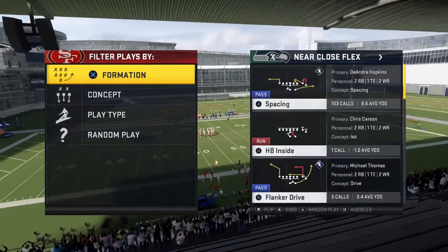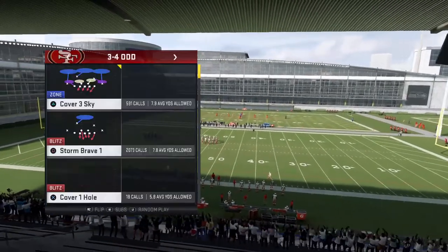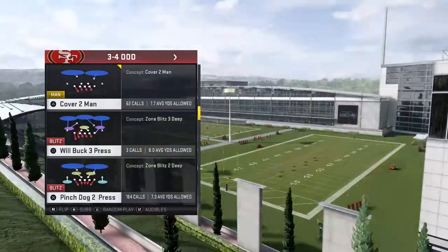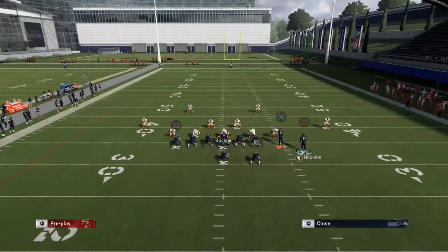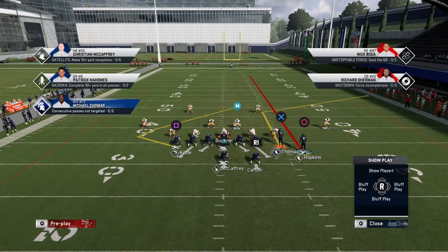Put the tight end in the tight end spot, the slot receiver in the slot spot, and make sure to have your best running back — in my case that's Perry Sanders — in the fullback spot. We're going to start by running spacing, and the general idea is to roll out to the outside and throw a corner out.